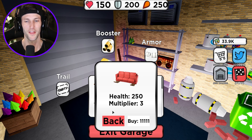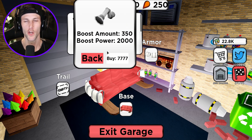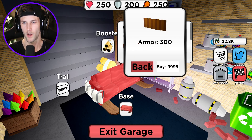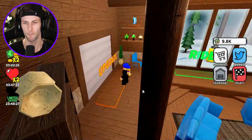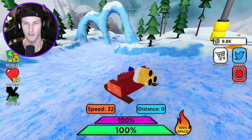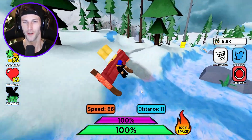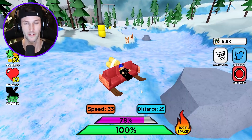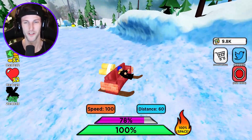Okay, let's upgrade our sled again. Let's buy the couch - I want to see how a couch would perform in the snow. Should we upgrade our boost? I feel like the armor is probably best. We're just gonna buy the bricks. We got bricks and a couch - very nice. Here we go, we're going down on our couch! It has wooden skis on the bottom of it and it's tough too because we got the bricks now, so we definitely have a bigger multiplier.